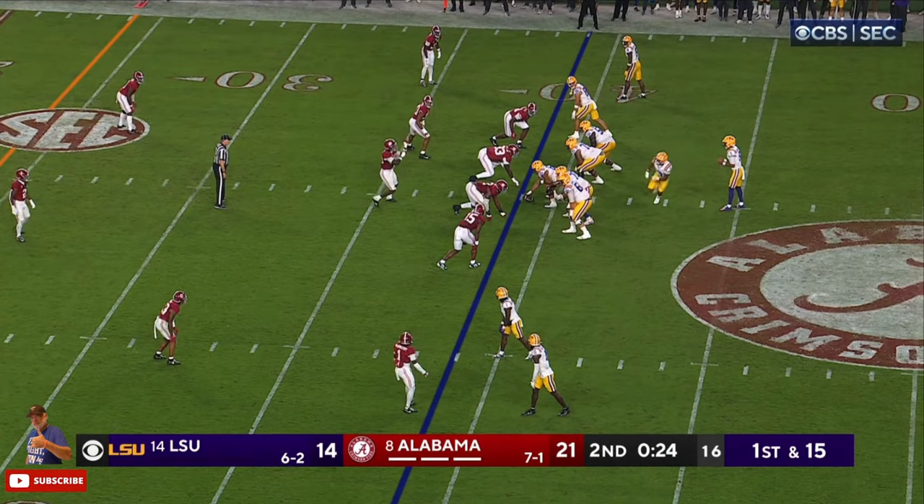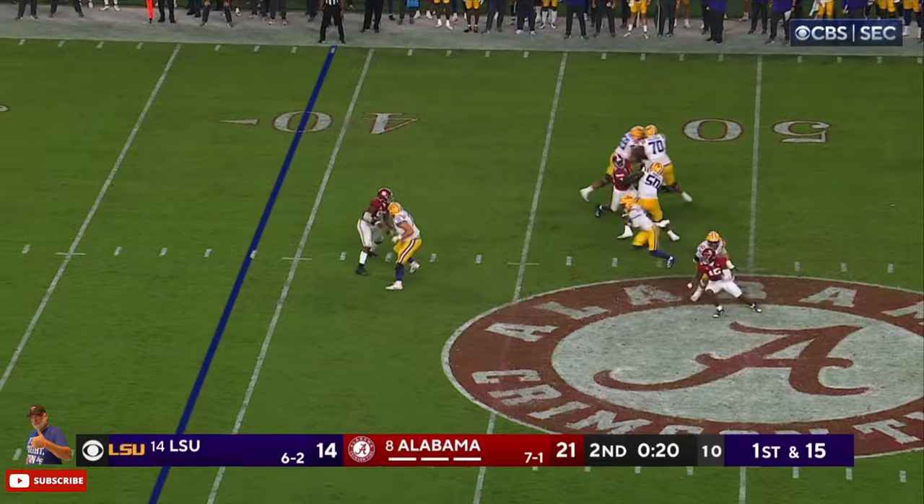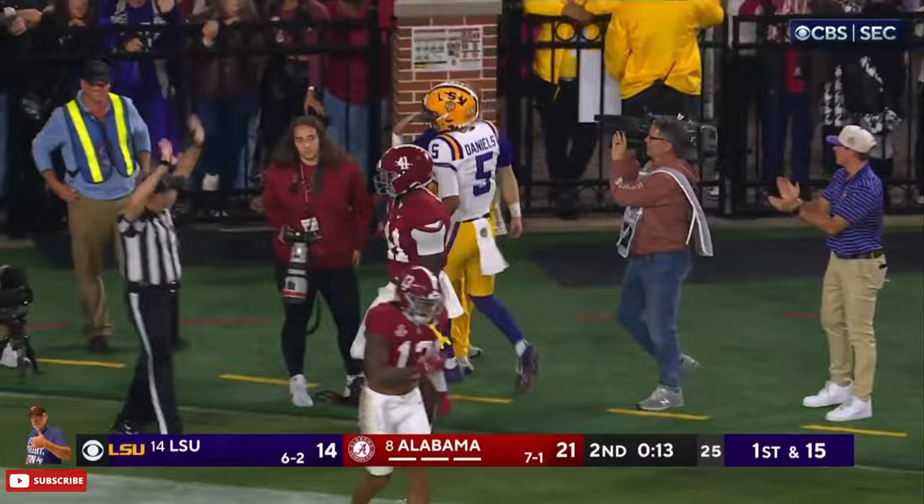Now we're going to talk a little bit about what he brings specifically as a rusher. Everyone's covered — this should be the end of the play. First and 15, most quarterbacks would throw this ball away and live to see another down. Instead, this starts the second play for Jaden Daniels. Every play always has this option, and it always has this outcome. These are Alabama defenders — some of the best defenders in the nation — and he makes them look silly.